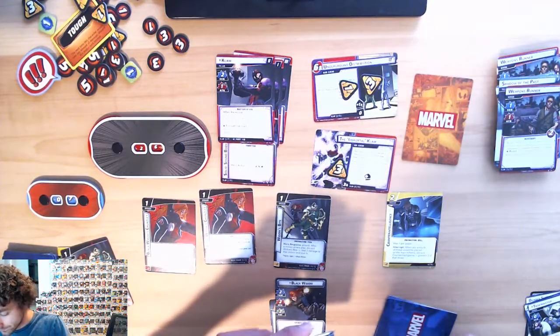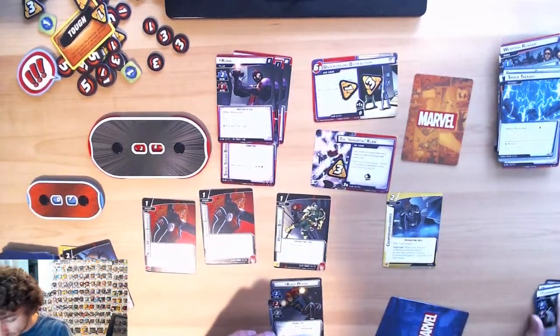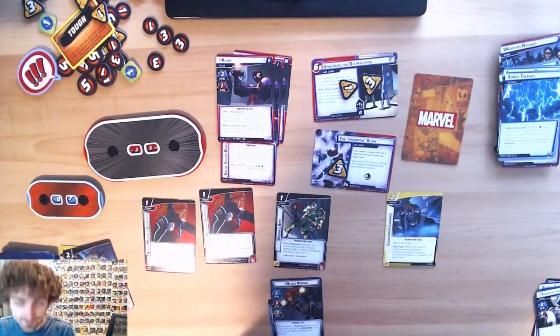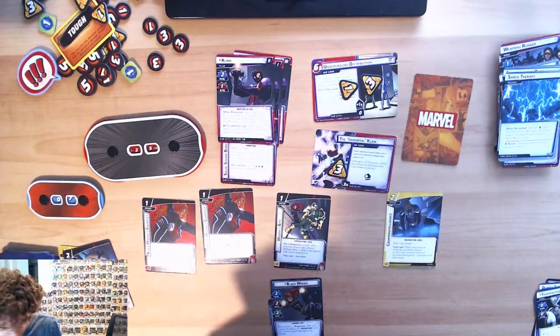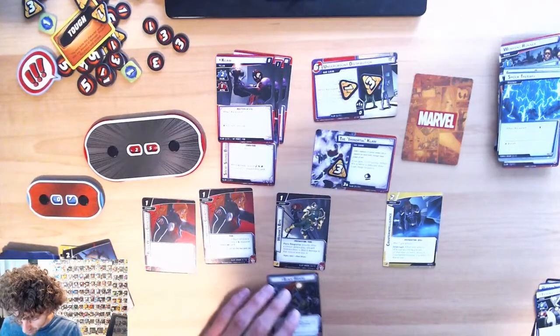I'll use Grappling Hook to get rid of that — I forgot I had that out. Then I deal another damage to Claw. That wasn't bad — dealt three damage and took what, two? That's not horrible.